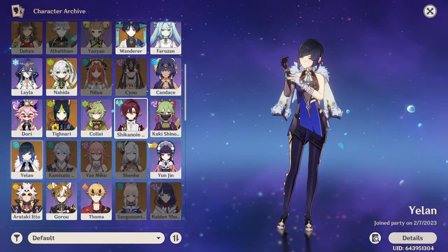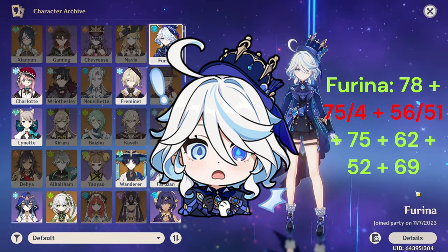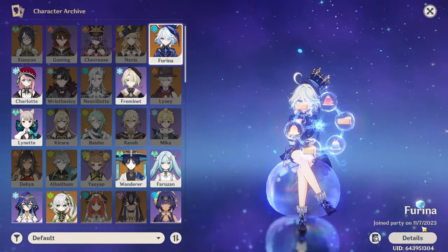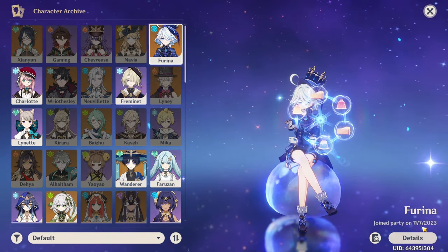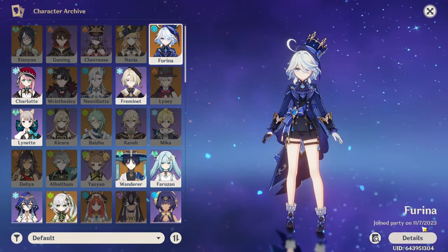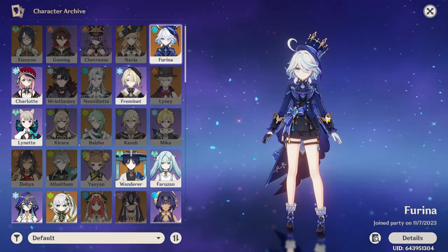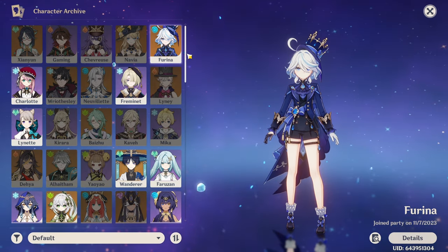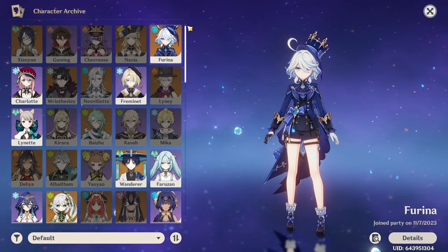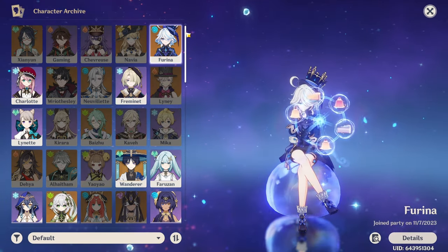I didn't pull for any other character until Farina — that was from February until November. During that time I racked up 500 wishes. At first I was just going for Farina C2, but after reading what her C6 does, it literally turns her into the perfect character. If I could choose any C6 five-star in the game, I would probably still choose C6 Farina. I have no regrets. Since Farina I have not pulled for any other character, but I will be pulling for Kyori on the day this video releases.